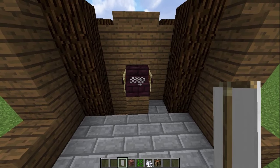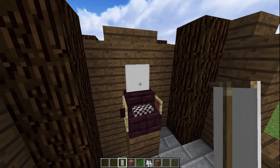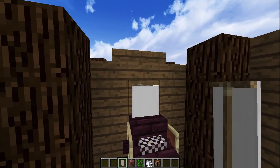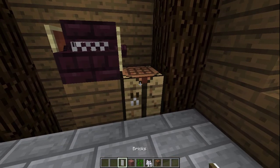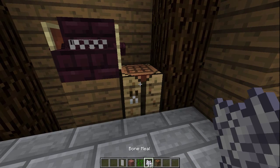The last thing you're going to add is the paper coming out of the top of the typewriter. If you want to just add a blank white banner so it looks like blank white paper, that's totally fine — just add it to the top of your block above the typewriter. But if you want to go the extra mile, pop down a crafting table and get yourself a white banner, a brick block, some vines, and 13 bone meal.